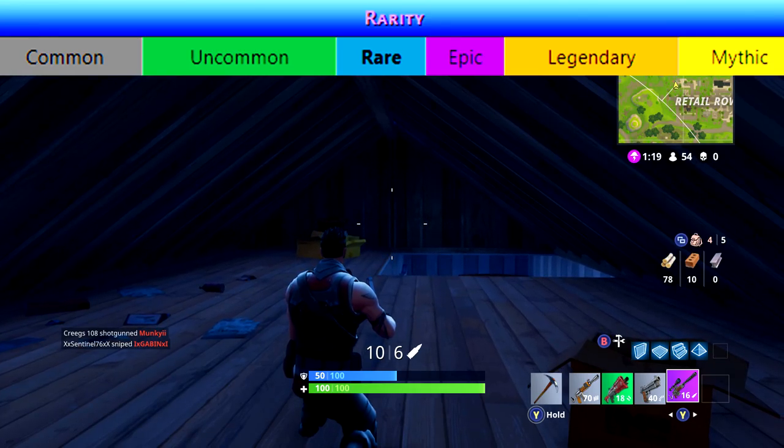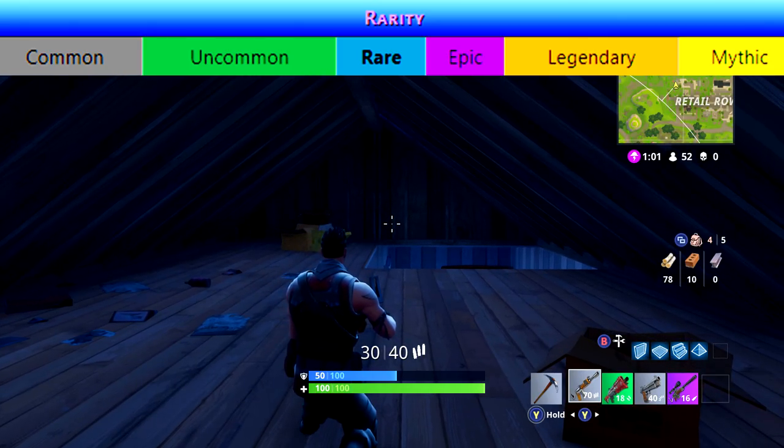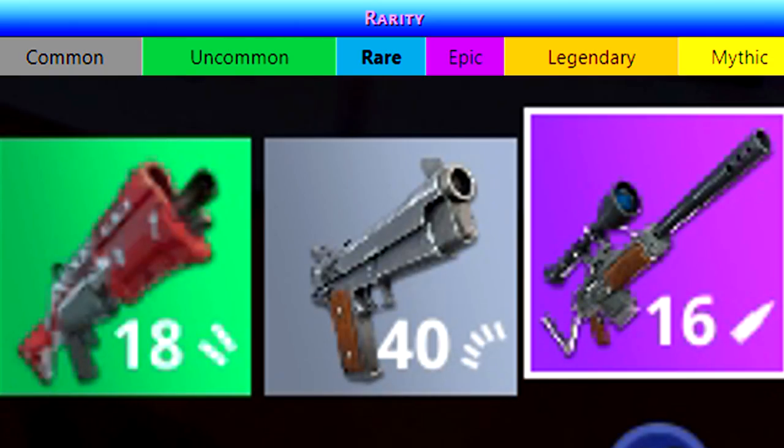The first thing you need to understand about Battle Royale is that there is a rarity system with the weapons, and the rarer weapons that you get, the better off you're going to be — so you're aiming for the higher items on the right side of this scale. We have common, uncommon, rare, epic, legendary, and mythic. In Battle Royale, mythic doesn't currently exist, but I believe they will be in supply drops landing very soon. For now, only pay attention to common, uncommon, rare, epic, and legendary.